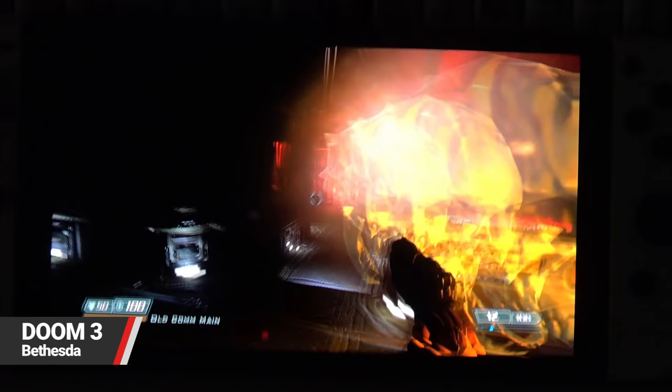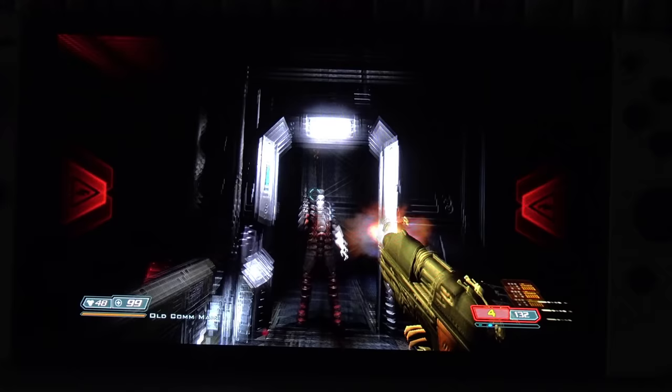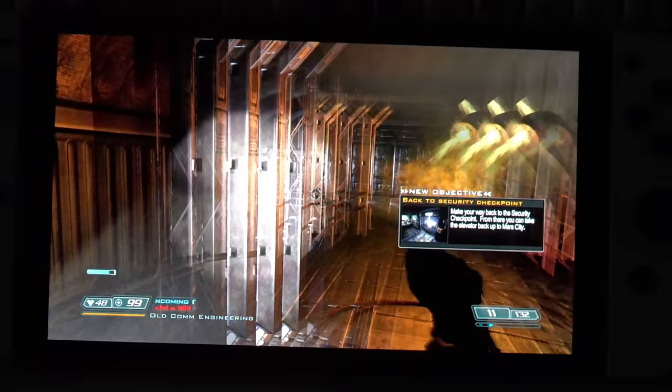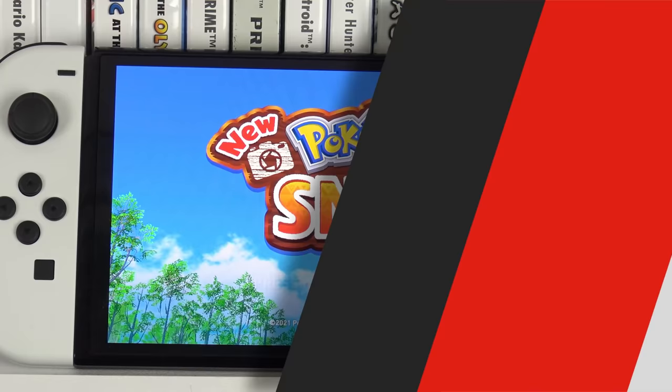Doom 3 may seem like an odd choice, but without having a black canvas this game is the showcase for pure blacks. Unlike Tetris Effect or Donkey Kong which have black backgrounds, Doom 3 is a game of darkness — you'll spend a lot of time in complete black with nothing but your torch to light the way, and if you turn off your torch it's like the screen isn't even on apart from the HUD elements. It's also a really good port and while Doom 2016 and Doom Eternal look amazing, Doom 3 is just such a sharp, clean game on the Switch in handheld mode.